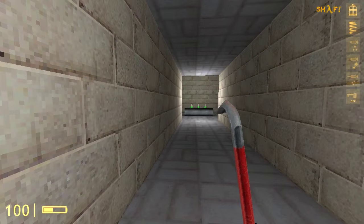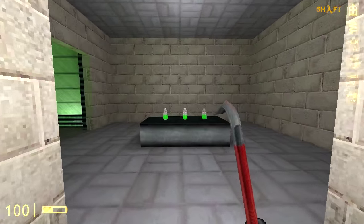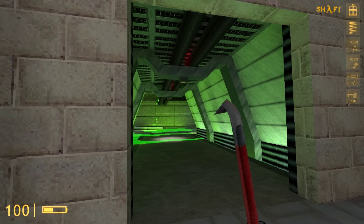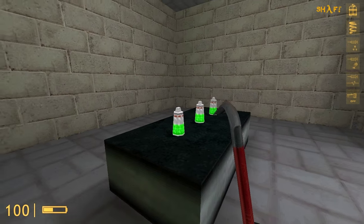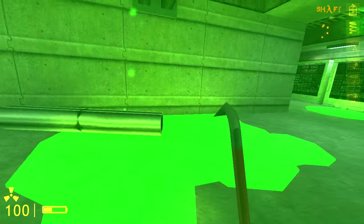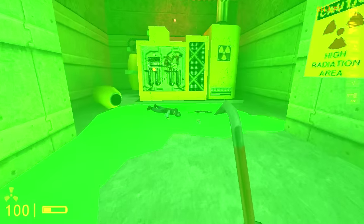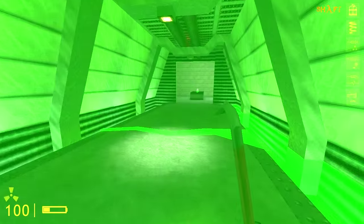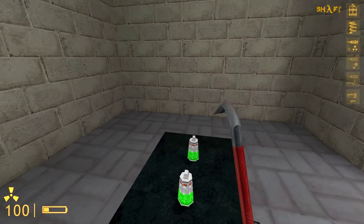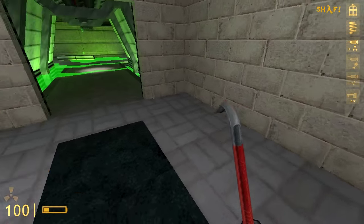Up next is our anti-radiation canister. Upon contact with radiation, this will give you 30 seconds of immunity from it. For demonstration purposes, I'm going to walk into radiation to show what happens when you don't have one equipped. Radiation is a time-based damage, so not having one of these on you will cost you a lot of your suit power and even some of your health.